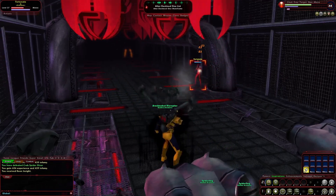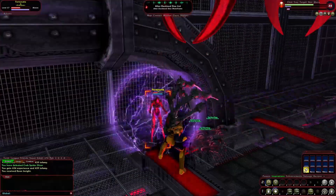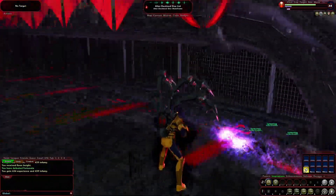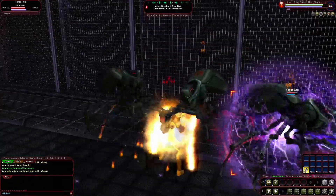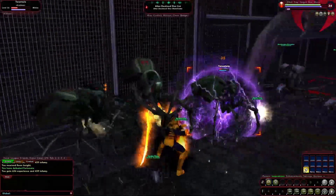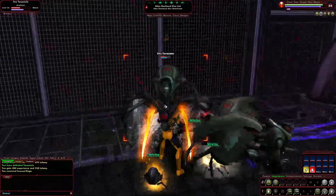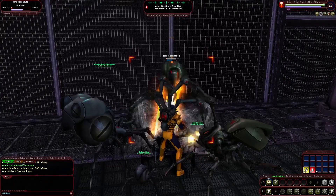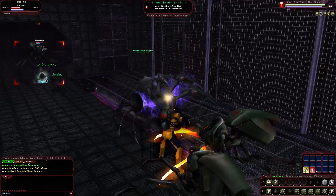If you choose to go down the Crab Spider direction, you will get a backpack with four arms that go up and over your head, and all of your attacks are done with these arms. You'll do laser blasts and slicing attacks with them, but you'll still be able to pull out your submachine gun if you take the Arachno Soldier powers — using it to shoot, pistol-whip someone, or hit them with a bayonet.